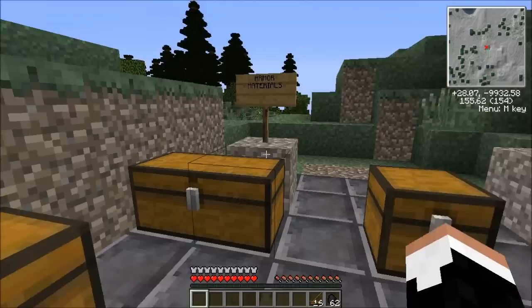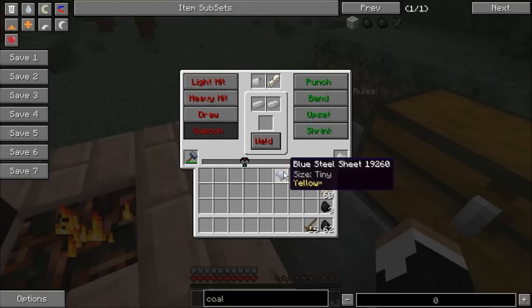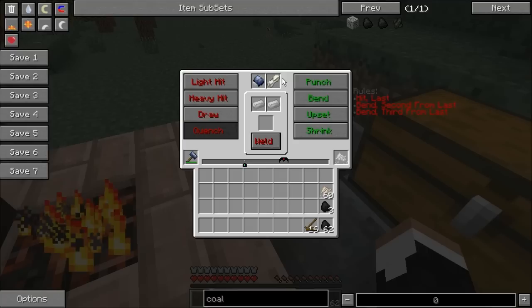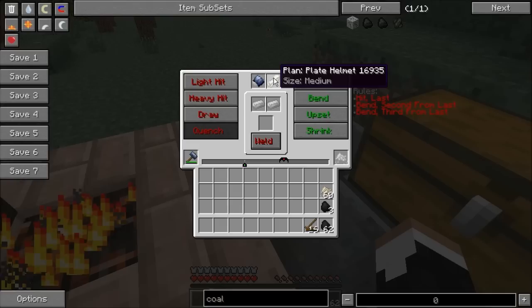Let's come over here and grab another sheet and get that on the fire, because we're going to need that to be hot. We're going to take our plate helmet plan and put that up there with our steel sheet. Now, if it was a chest plate or greaves, you'd have to use a 2x sheet for this. With the helmet and boots, you'll need a 1x. You can see we have rules: bend, bend, hit have to be the last three things we do.